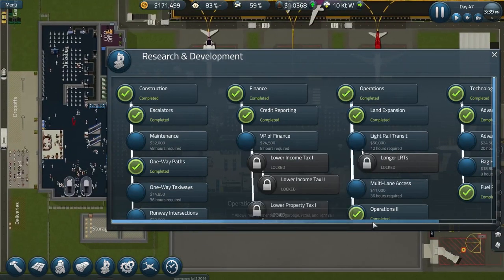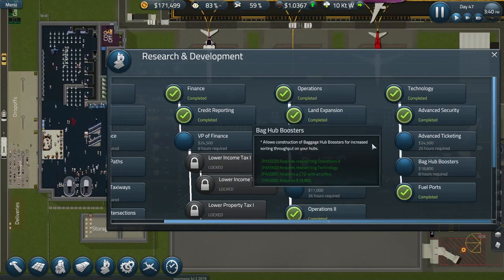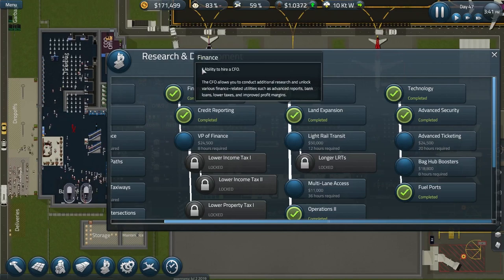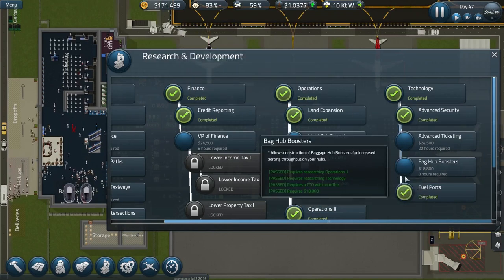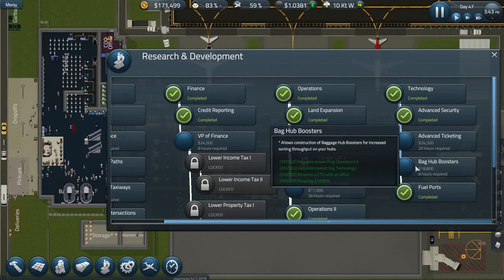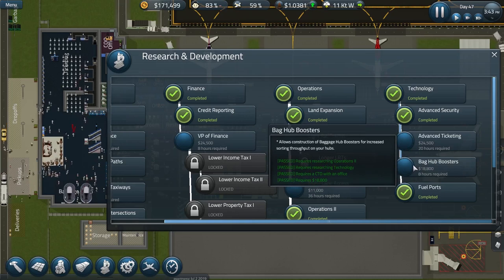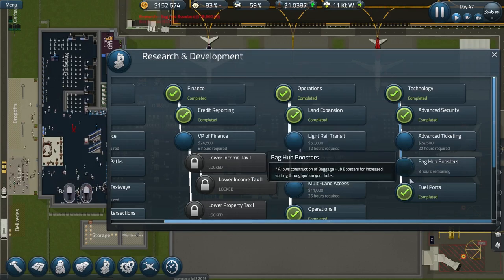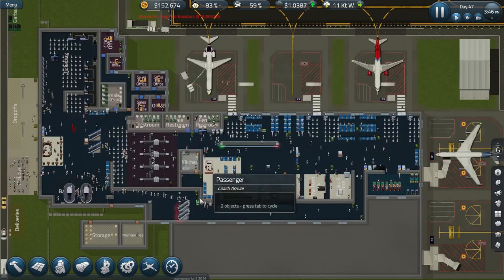We'll look at that in a moment. We've learnt over a hundred — we're raking money in. Bag hub boosters: we're going to have more baggage to process, so I need that to be processed faster and more efficiently, which these boosters should do. So we'll start researching on that.